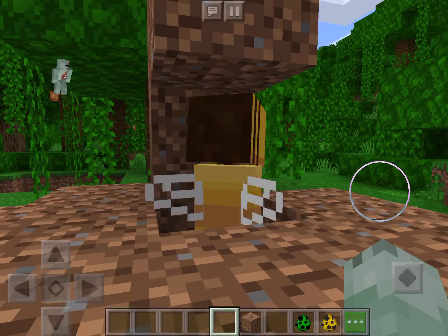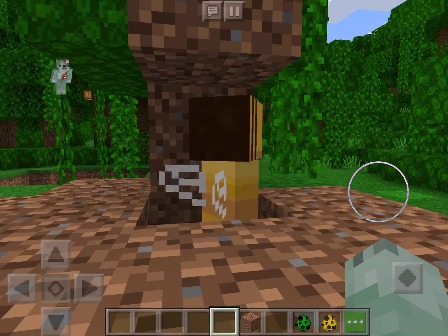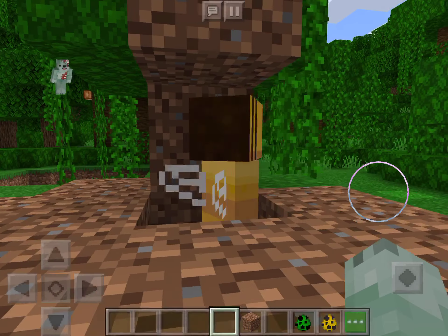The bee creeper is a creeper. It has a bee head with yellow stripes on it like a regular bee, and it has a much cuter face. On the body it has wings, but a normal creeper's body doesn't have wings.